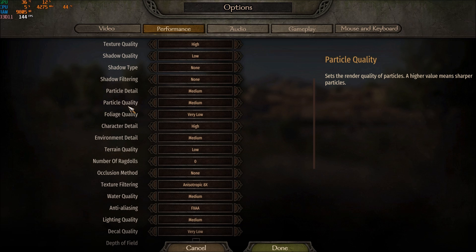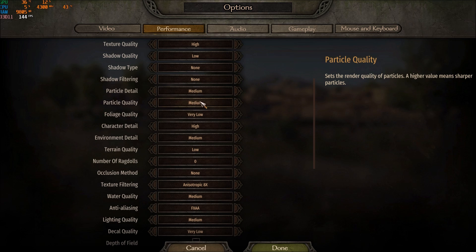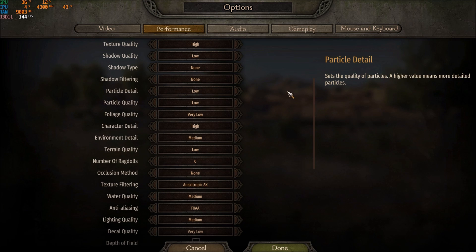Particle Detail and Particle Quality will help if you have stuttering when fighting in the game. Make sure you're matching both at the same level — if you set one to medium, set the other to medium too. If you're still getting stuttering during combat, go with low.